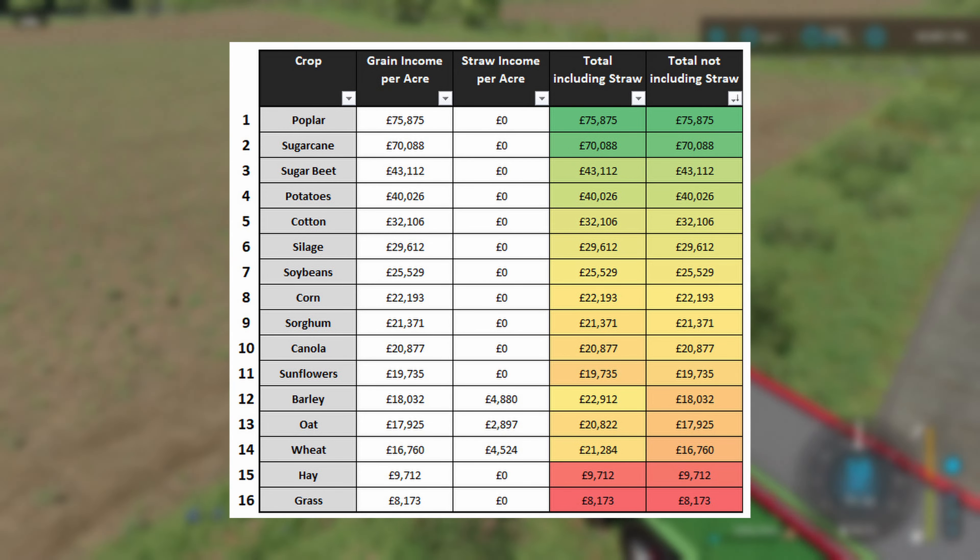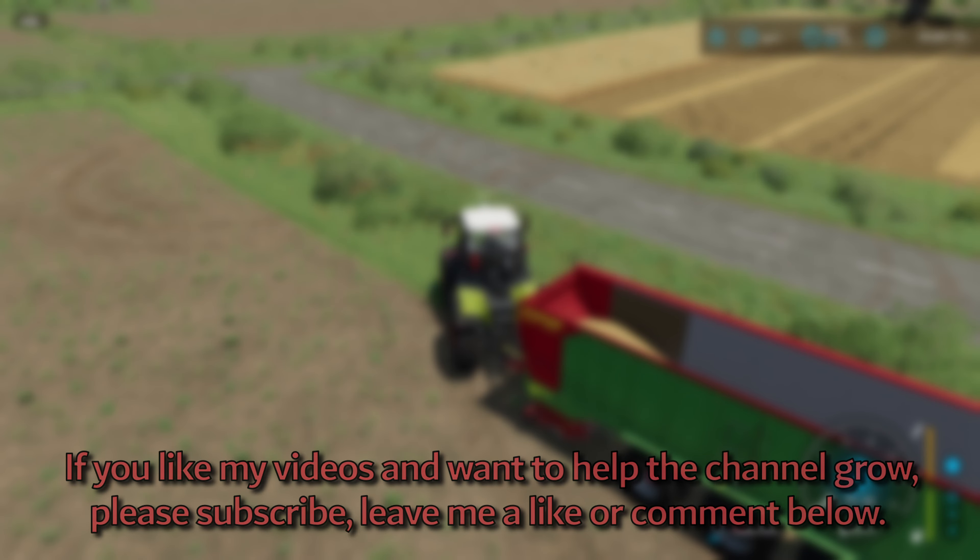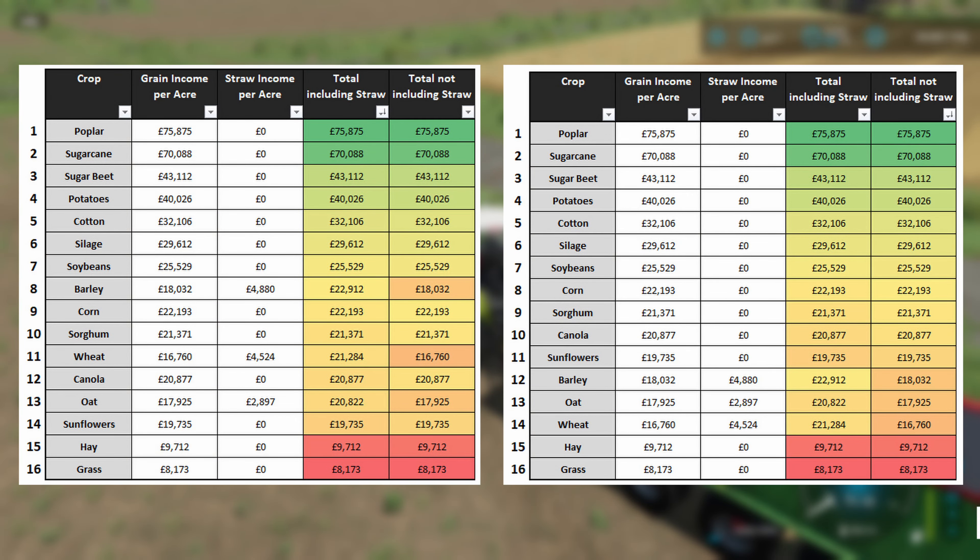The top crops never really change: poplar, sugarcane, sugar beet, potatoes, cotton, soybeans — that's your bread and butter. Soybeans in my opinion is a good one to do because it's very little work. In precision farming soybeans don't require fertilizer most of the time because of a really low nitrogen requirement. So if you're getting good money from them and they don't need fertilizer, that's a cost saving and a time saving — you don't have to run over the field again. With five large fields of soybeans you only need to run over them to plant, not to fertilize — you've cut your workload in half.